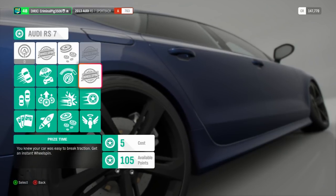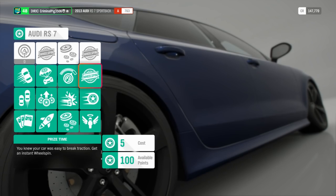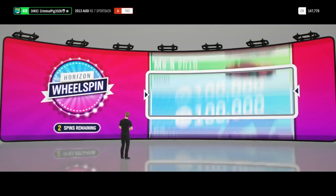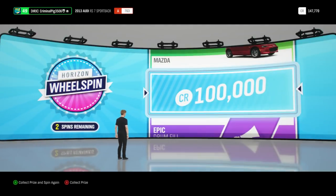Wheel spin! You knew your car was easy to break traction — get an instant wheel spin. Boom, we've got a wheel spin there. And I'm guessing this one here is going to be the same thing. We've got to spin now — 109,000. I've not got a lot of money on this game. Come on, can we get something good? 100k! I will actually take 100,000 credits — that's really good. And I've got another spin, don't know how I got that.